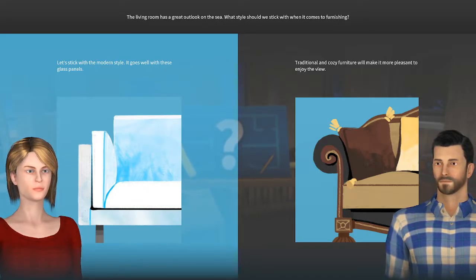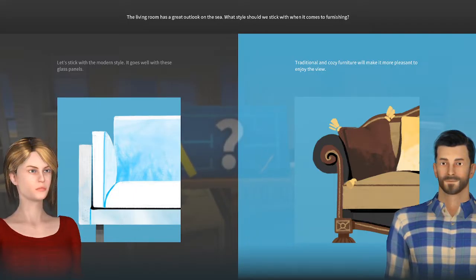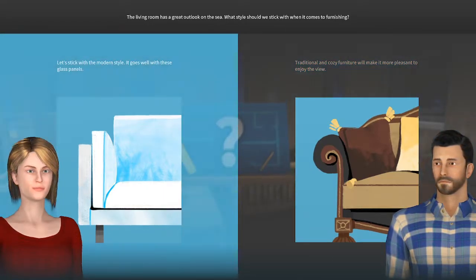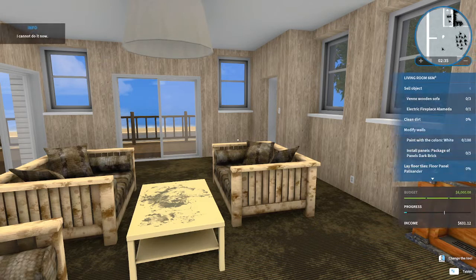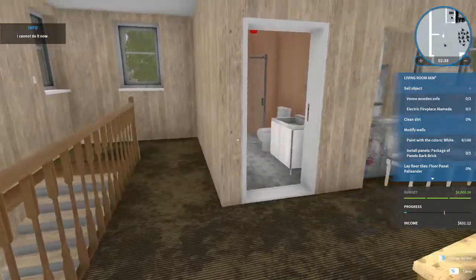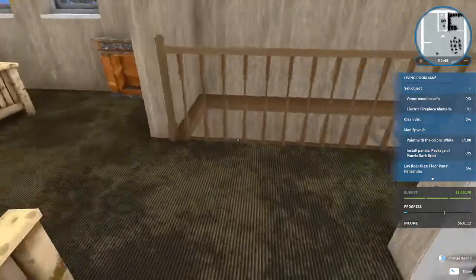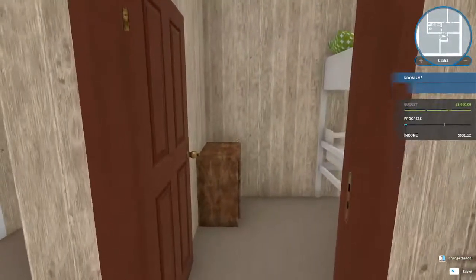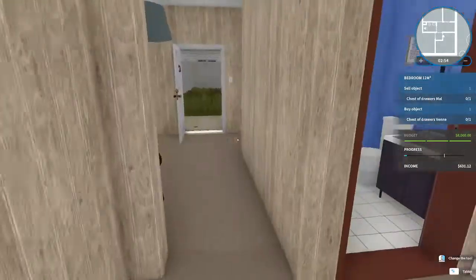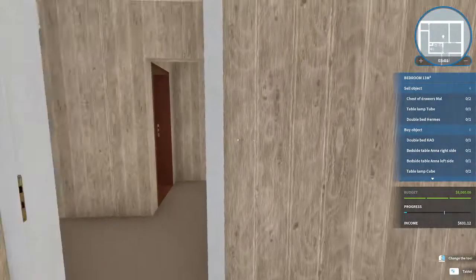The living room has a great outlook on the sea — what style should we go with for furnishing? Greta says let's stick with a modern style, it goes well with these glass panels. Oliver says traditional and cozy furniture will make it more pleasant to enjoy the view. I think I'm with Oliver on this. I'm sure of my choice. Now I'm lost — which actually happens quite frequently in real life.